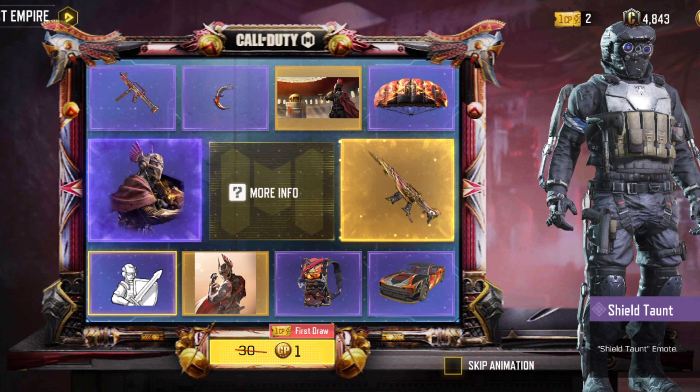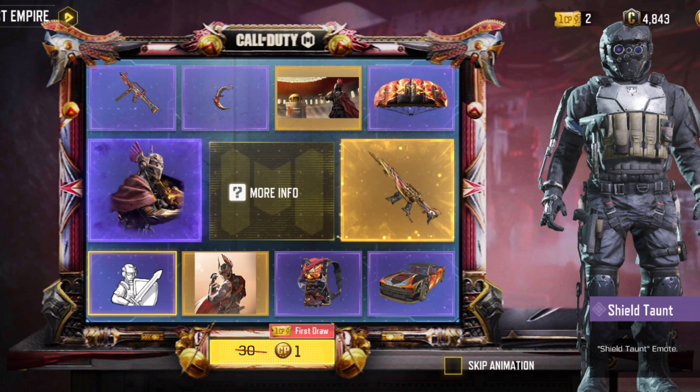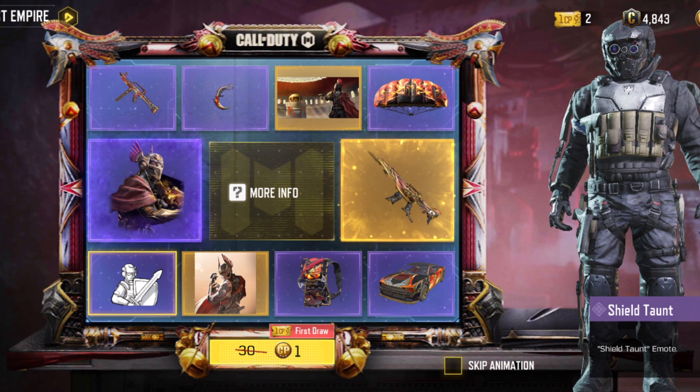This is a really nice draw — you can get the legendary Kilo 141 this time. Please be sure to like, subscribe, and comment down below what you think about this draw and the gun.